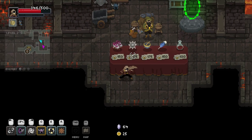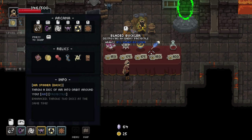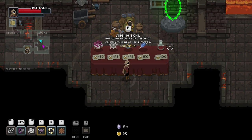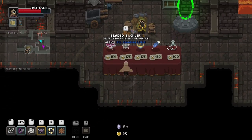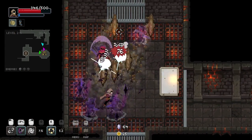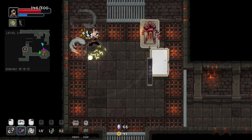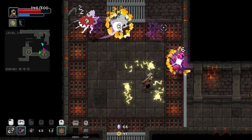Destroying an enemy projectile grants 15% signature meter — does that stack with the symbols? Getting hit gives us 15% for every projectile we destroyed — hold on, we gotta see if that's true. Getting hit one time would basically give you a full charge if that's true, which means power rangers for days.